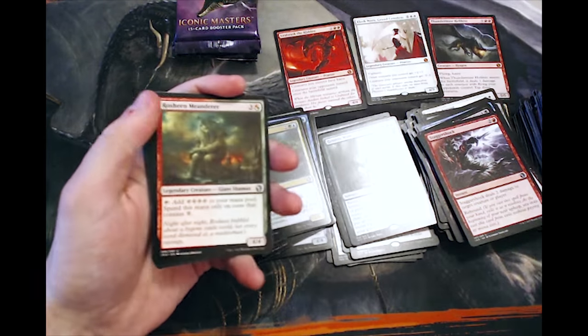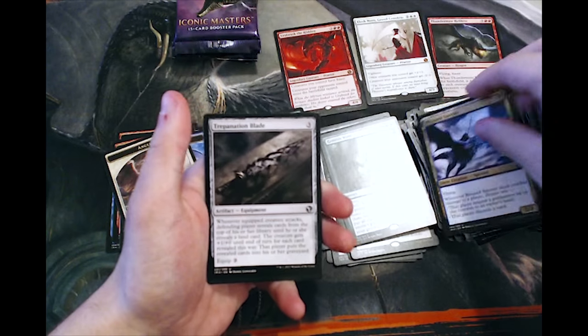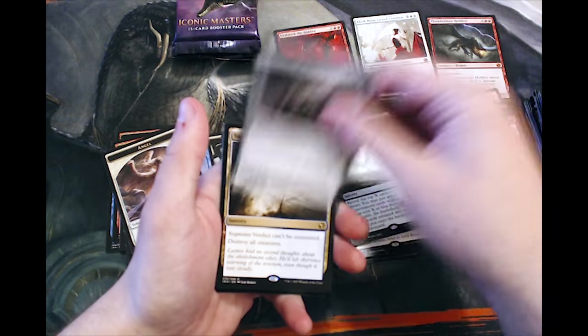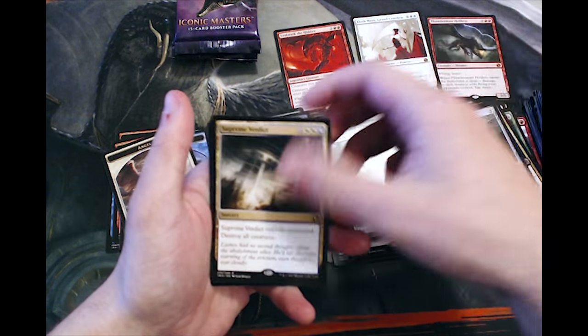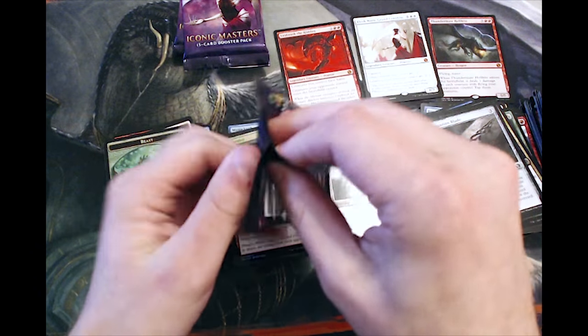Maybe one more Mythic slot if we're lucky — we've only got a few packs left. Rasheen, Blizzard Spectre — this card is great in draft, by the way. Supreme Verdict is a few bucks, not bad. Dragon Egg as the foil.